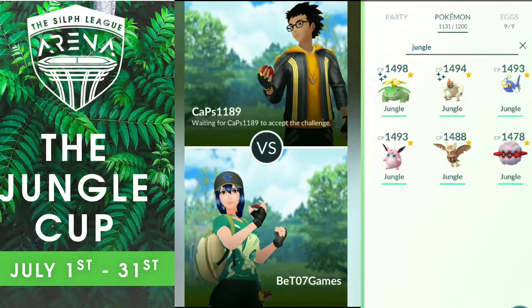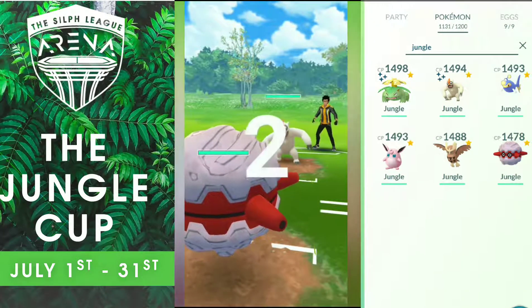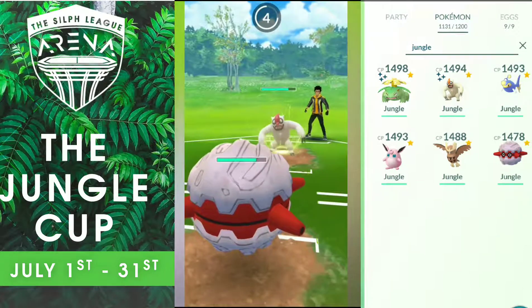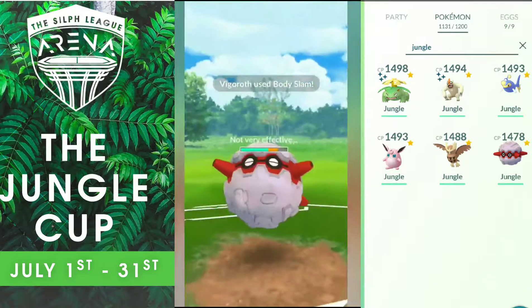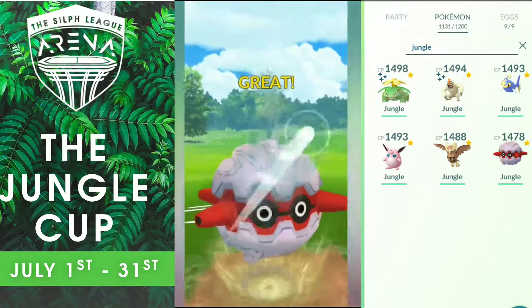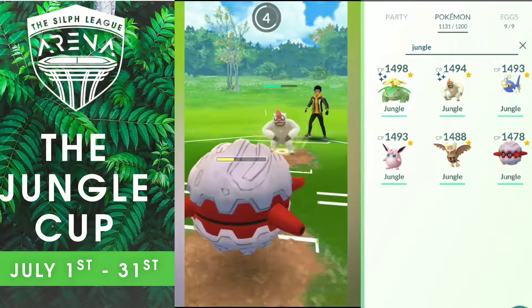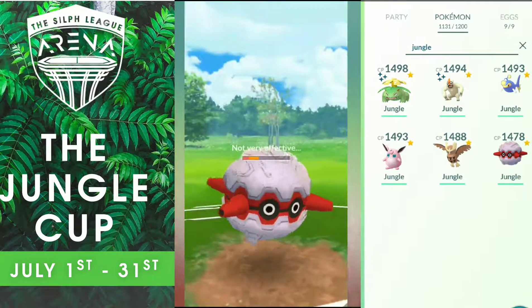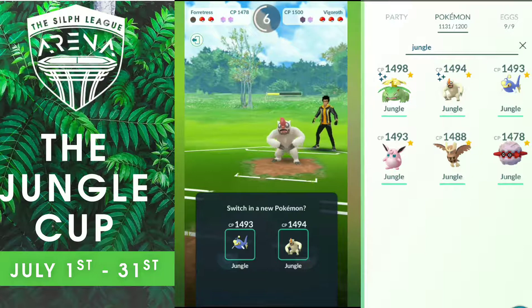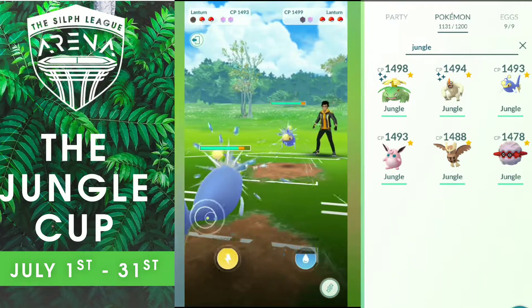Now into Round 3 against Caps 1189. I start with Fortress, he starts with Vigoroth — he has the advantage so I have to switch. He gets to his first Body Slam, I don't have to shield because it's not very effective damage. I want to get to a Heavy Slam to see if he shields or not. He shields. I decide not to swap. He goes for his second Body Slam which almost knocks me out and I couldn't get to another Heavy Slam. He has energy stored already. I send my Lantern, he switches into his own Lantern. I have the Energy advantage, he has the HP and Pokémon advantage, but we have the Shield advantage.